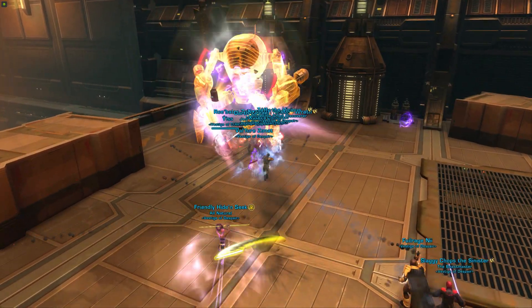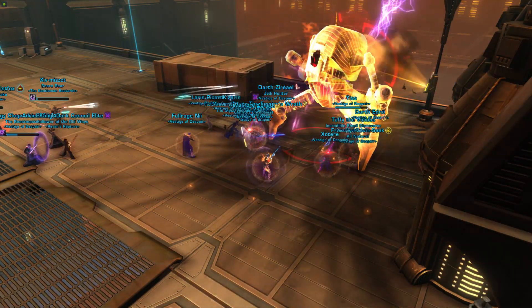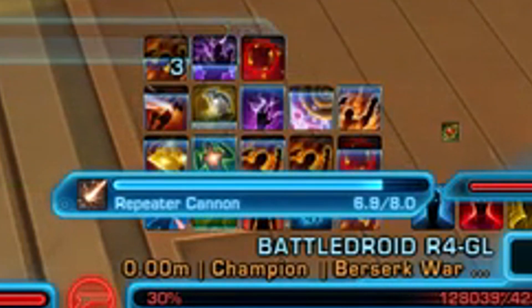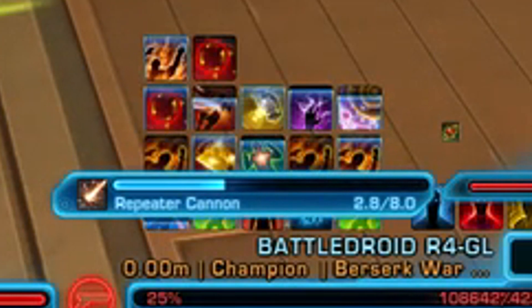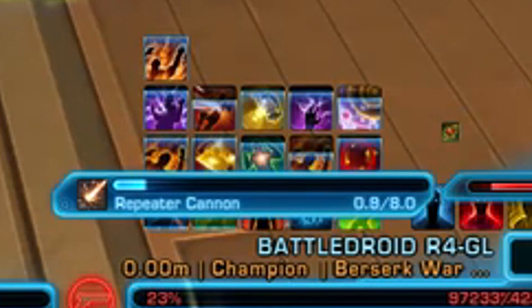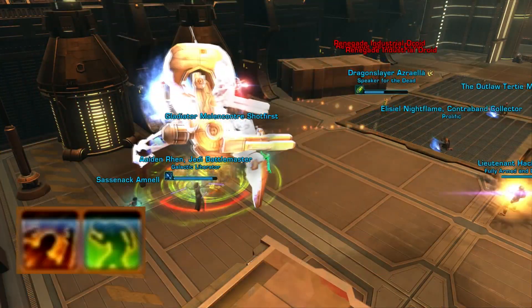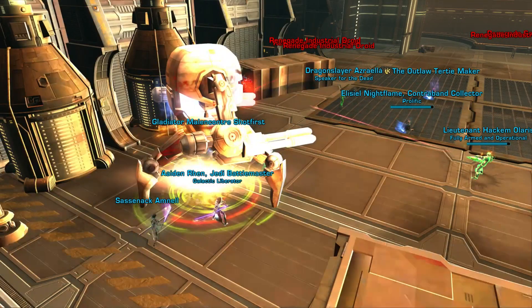The Nar Shaddaa world boss is quite easy, and I think you could do it with as few as three high-level characters. The battle droid has an ability called Repeater Cannon. You can interrupt it to reduce damage in the first half of the fight, but later on it becomes uninterruptible. It sounds like a high-pitched shooting sound. There's also a missile that does damage over time called Trauma and Burning, which can be cleansed.